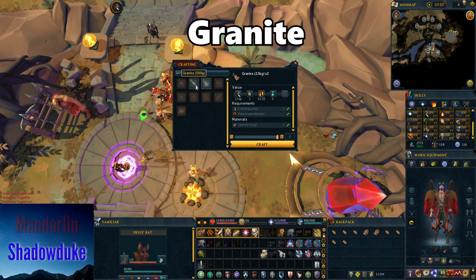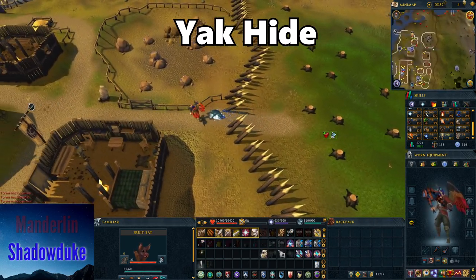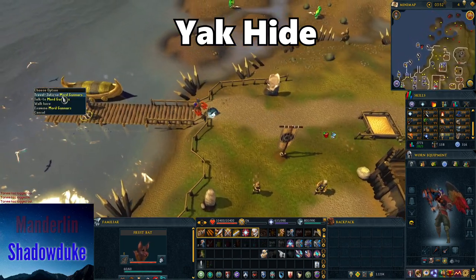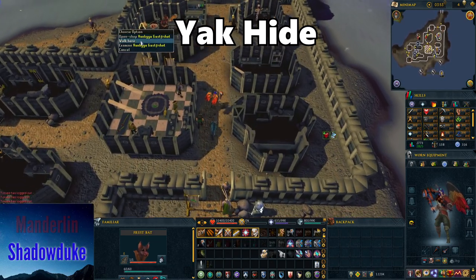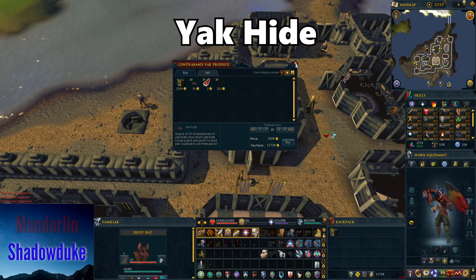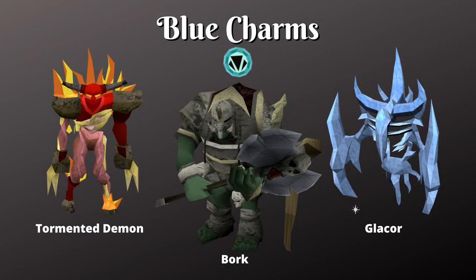Lastly for crimson charms, you'll want to make pack yaks, which require yak hide. The best place to get this is Jatizso island after completing the Fremennik Isles quest. There's a lady who sells them in boxes, giving you 1,000 yak hide at a time. You can only do this once a day, so if you need a lot, make sure you plan ahead.